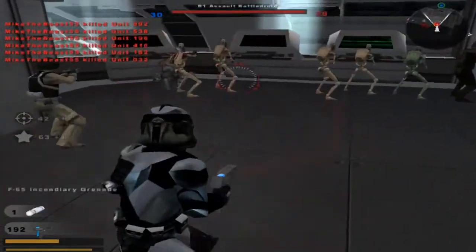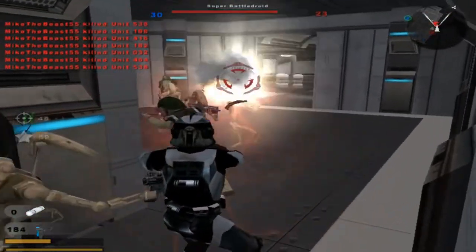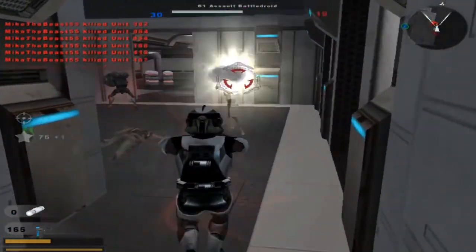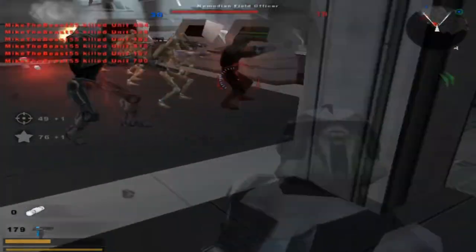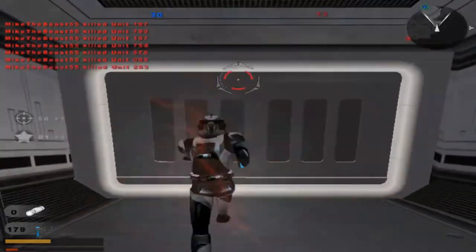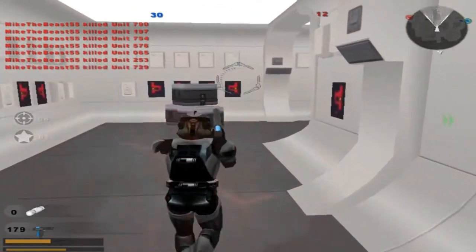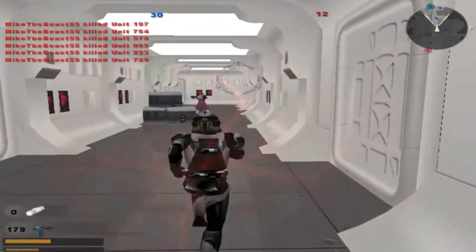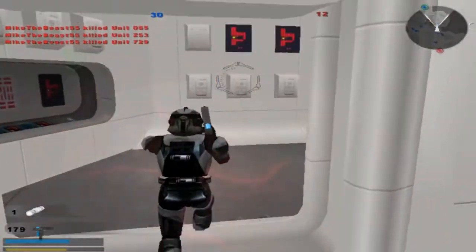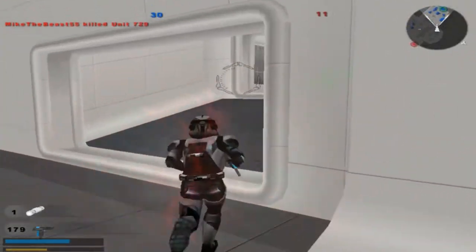Another grenade getting thrown here. One more grenade, and we're out. There we go. There's 14 of them left. I like the Shadow Trooper — he looks really cool. My guys don't really do too much; they kind of just stand around most of the time. Now there's 12 of them left and we still got all 30. That's the VIP mode, I believe.